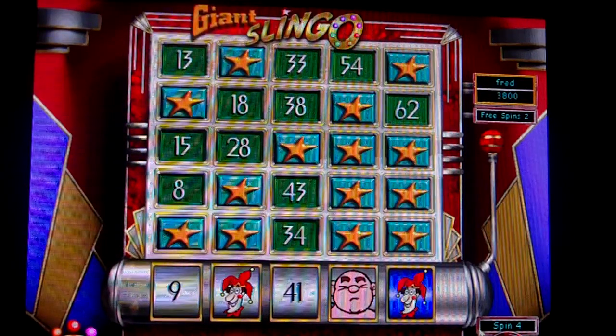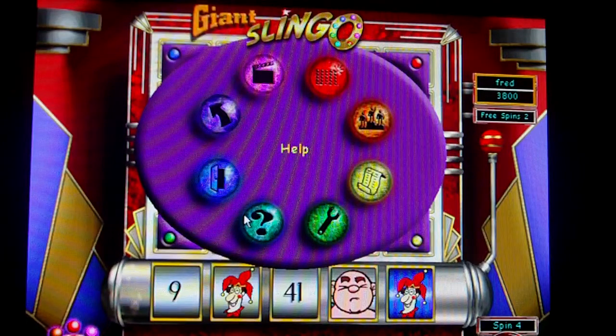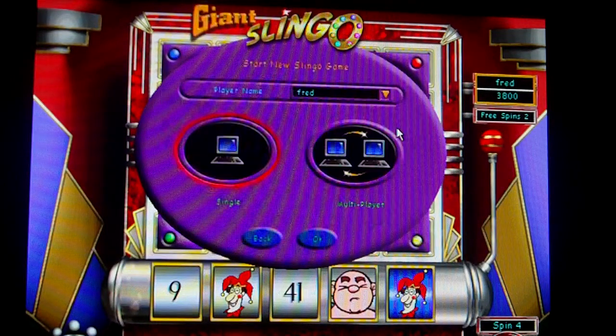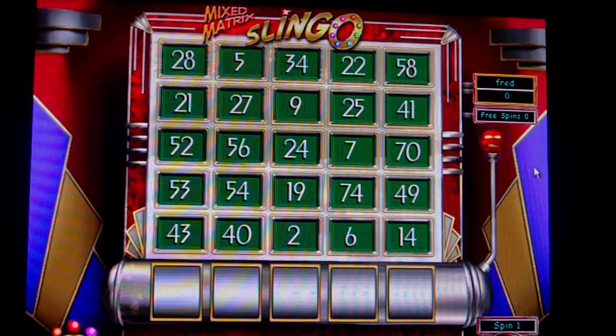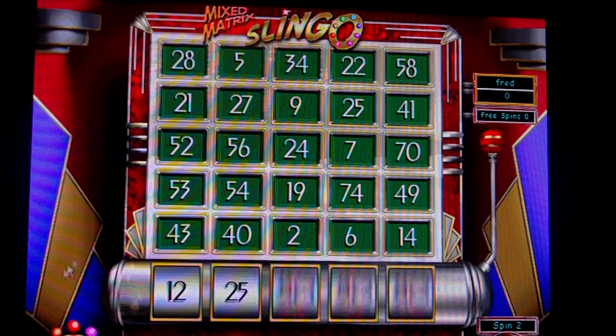You see, I got points for that — that's how you do it — and you keep going until you don't have any free spins. Now the last mode is dueling Slingo, which scrambles the player matrix. This one puts the numbers out of normal order, so you're going to have to find them as quickly as you can because you've got a timer. It's like pressure bingo.